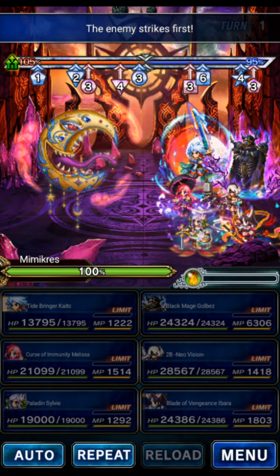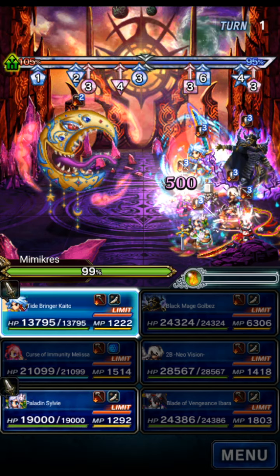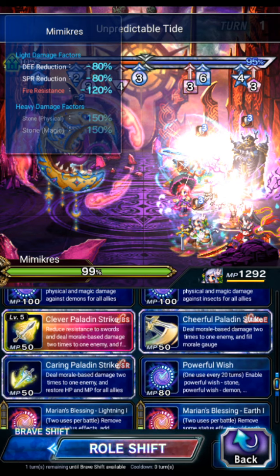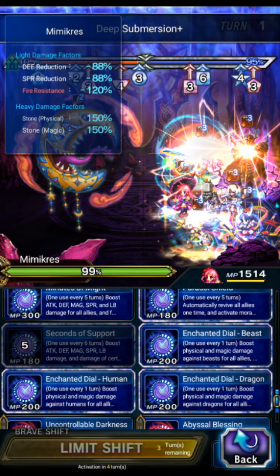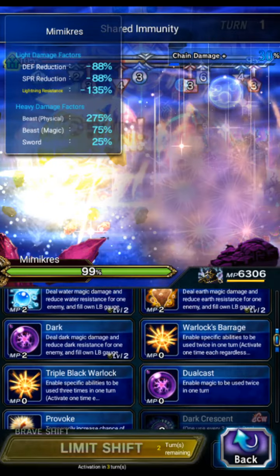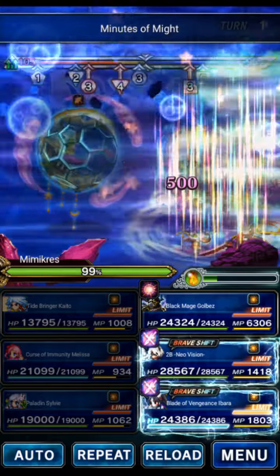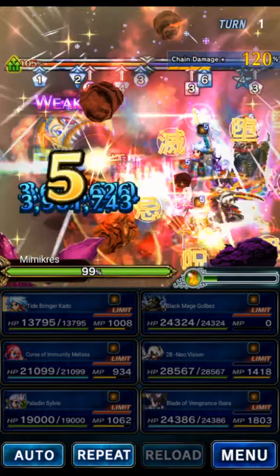Like I mentioned, the big important one is Kaito. Kaito will do buff removal, break, and katana in peril. Sylvie will do Stone Killer on Golbez. Clever for the sword in peril. And then Bolt Egg for the imbue, amplify, and peril. Melissa will do shared to cure the breaks. Beast Killer on Golbez, and then Minutes of Might, because why not? Golbez will meteor, 2B will base form LB, and Ibarra will shift LB.